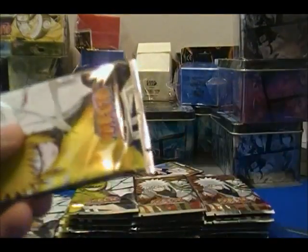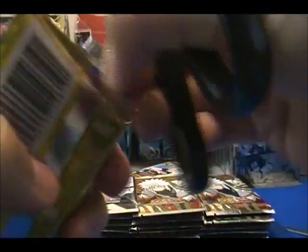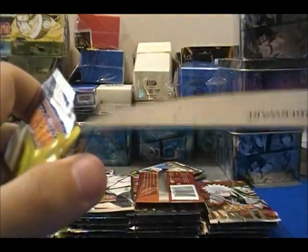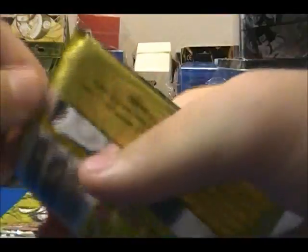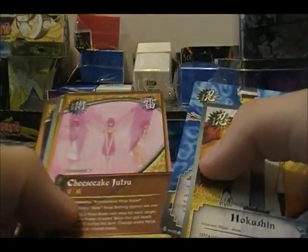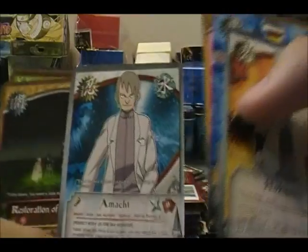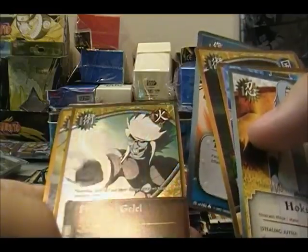Hoping to get maybe some of the Hokages in super rare — that'd be pretty nice. Not the fastest — this is my first time opening packs like this, guys, so bear with me, I'll eventually get used to it. Imamichi again, rare. And we have Power of the Galilo or something — hollow. Nothing too special in that pack.